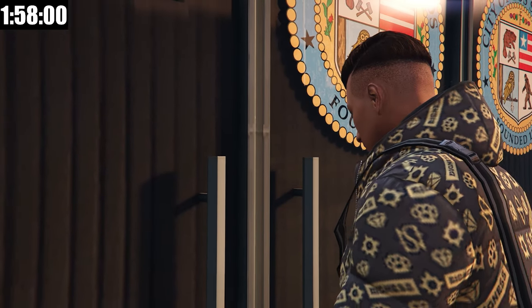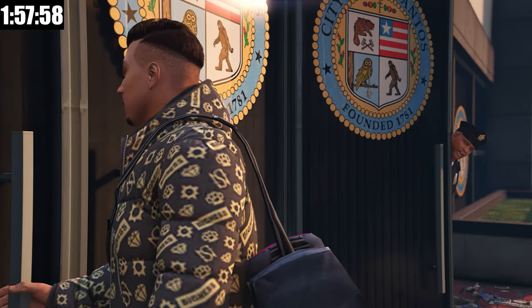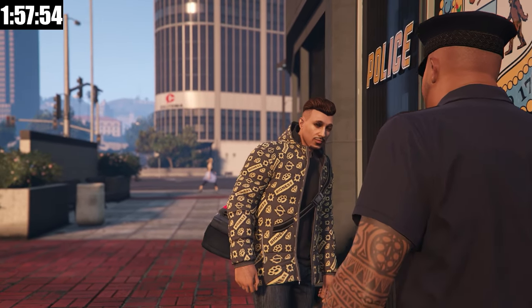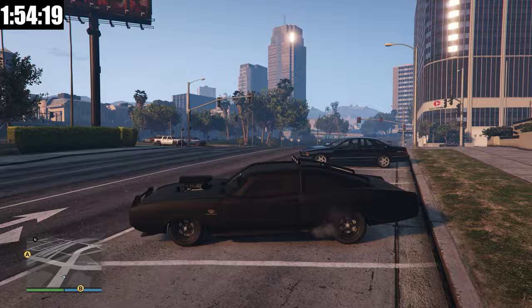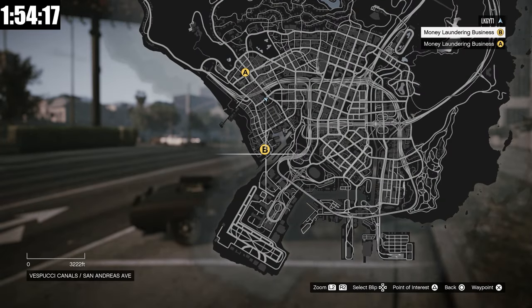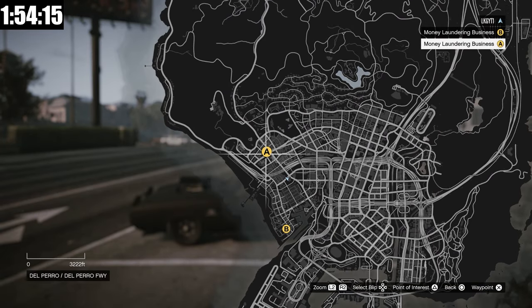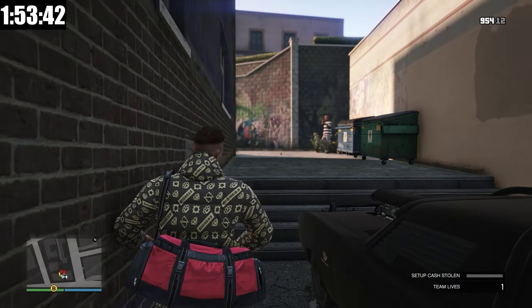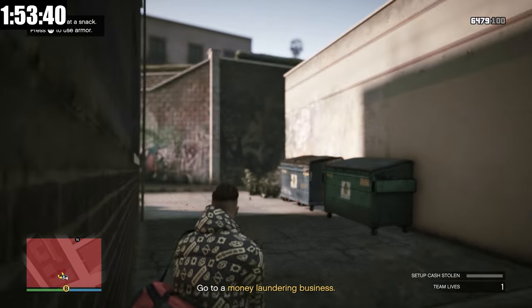We're going to go through the cutscene of Slush Fund and then get into the mission itself. There is our boy Vincent, who will be taking us through the entire process. The cutscene just ended and we're going to have to go to 2 different money laundering locations to take cash from them. We've arrived here at location A and I've already broke stealth, so we're just going to have to go in guns blazing.